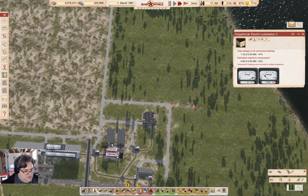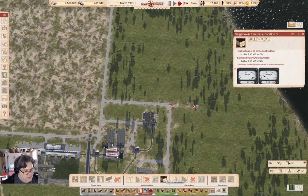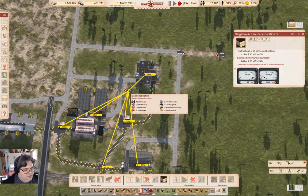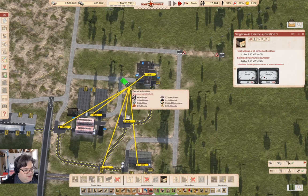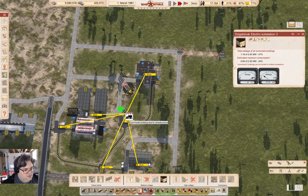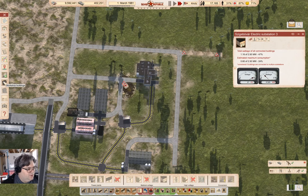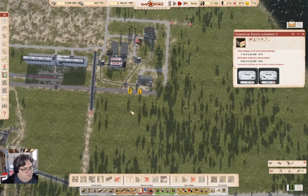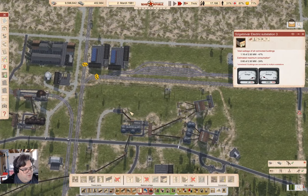I guess I should go in here, grab a substation, and stick it here — yeah, that seems appropriate. Build that. Where am I going to get the power wire from?